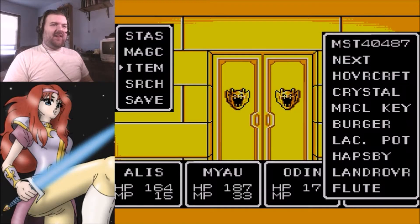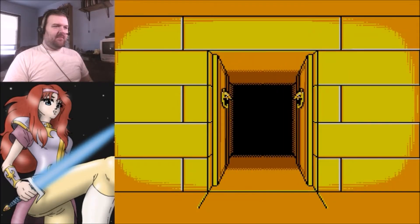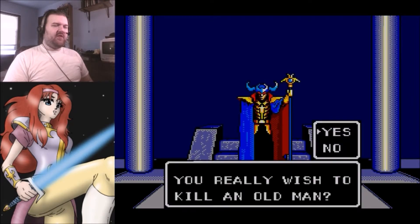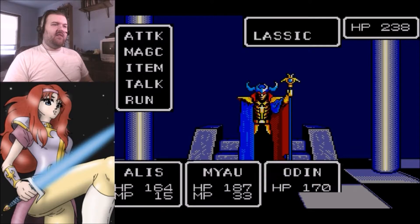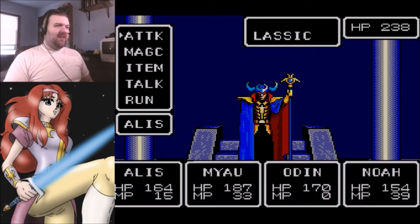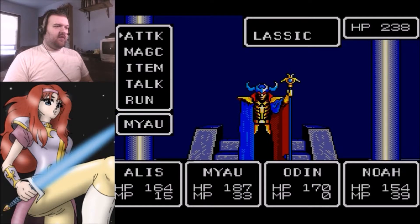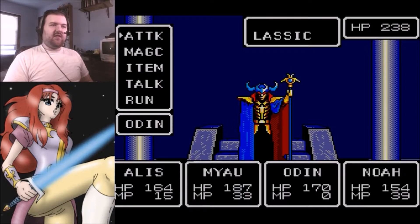Let's try that again, and I'll get different dialogue this time. Do you really wish to kill an old man? Yes. Then we will forget this is an unfortunate mistake. Let's try this again - what does everyone have? Rope - would that even work? Let's try it. Meow, cast Help on Odin. Odin, you attack - wait, it won't do any good because he has the laser gun. I really should have equipped him with the axe.